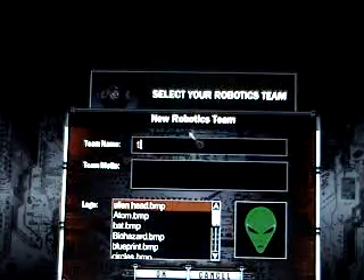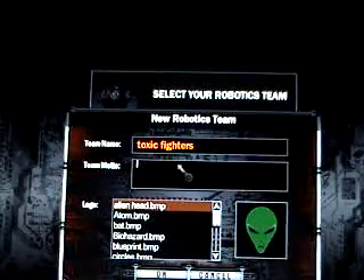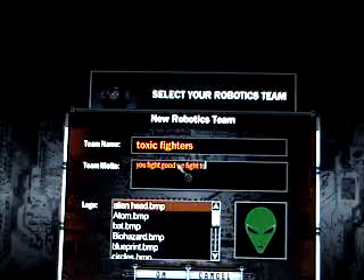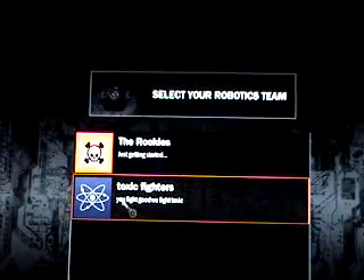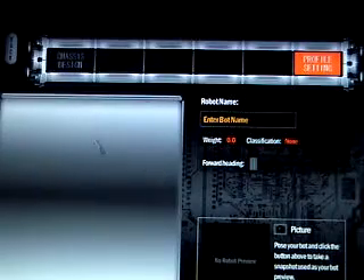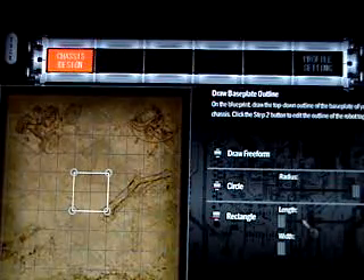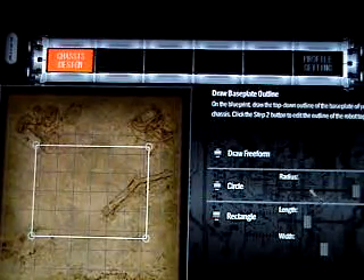First, what you want to do is make a team. Click on an empty space. Either click circle and you can expand it, or click on rectangle — you can expand the length and width. I'm going to go with a rectangle for now, and probably next video I'll do a circle.